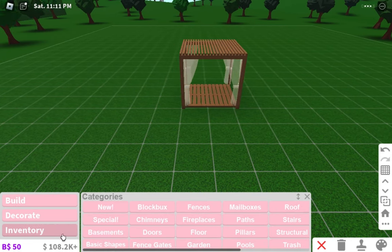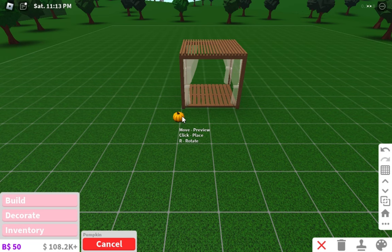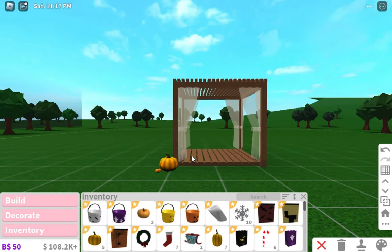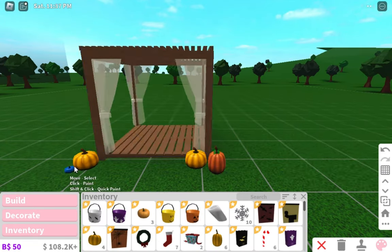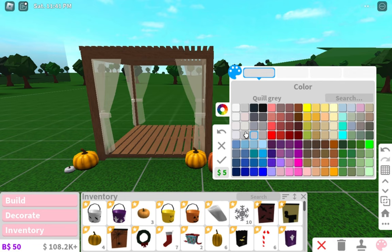I'm actually going to be making this into like a fall theme because frost is coming up and I don't want to miss it. Oh my gosh, it's so small. Why is that so tiny? You ever seen like those white pumpkins in stores? I don't know why they still make those. That looks so hideous. Why are pumpkins white? They're not supposed to be.